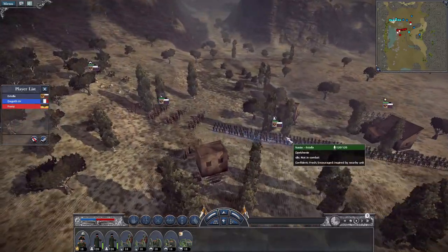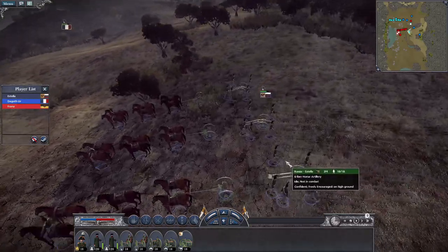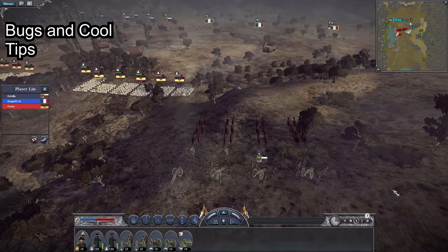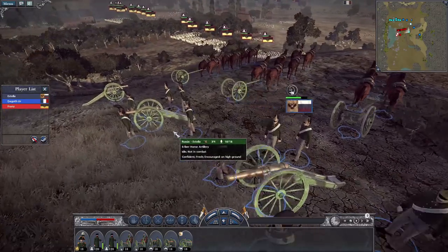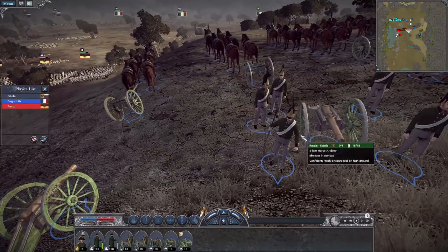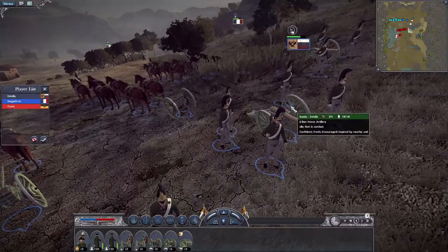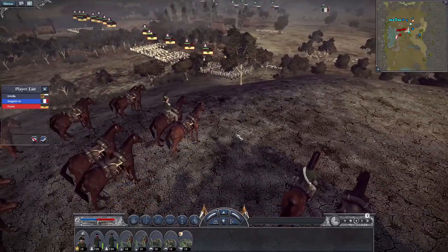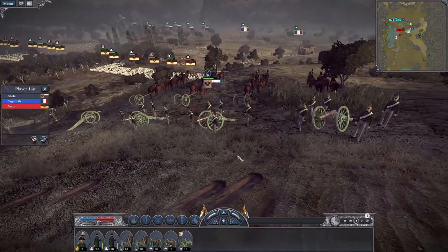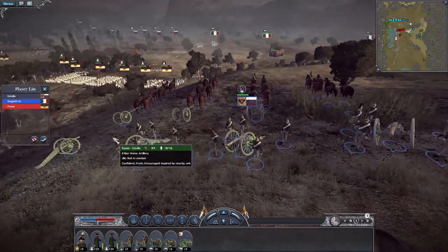Now let's talk about some glitches you may experience. The first is with horse artillery — you might find yourself getting only three cannons out of four. Even if you bring four into battle, you'll somehow get three. This is probably a glitch related to the extra horses. At the end of the day, if you bring horse artillery or mobile six-pounders like Artillery de Cheval, just expect to be robbed one cannon.